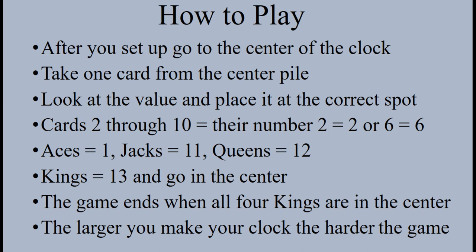How to play: after you set up, go to the center of the clock. Take one card from the center pile. Look at the value and place it on the correct spot. Cards 2 through 10 equal their number — for example, 2 equals 2 or 6 equals 6.